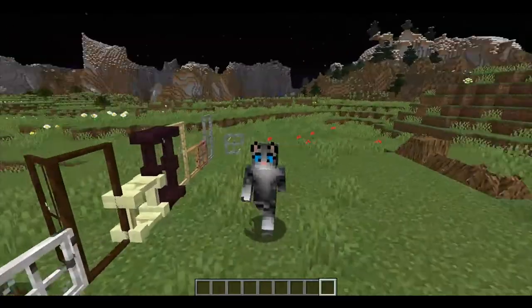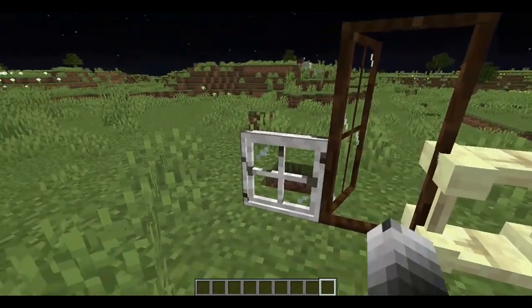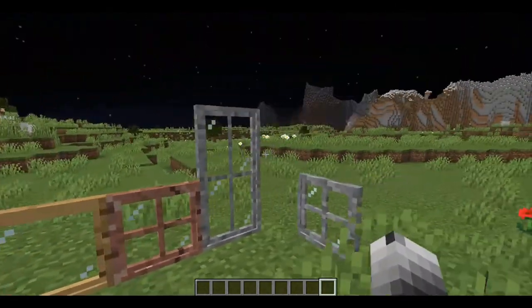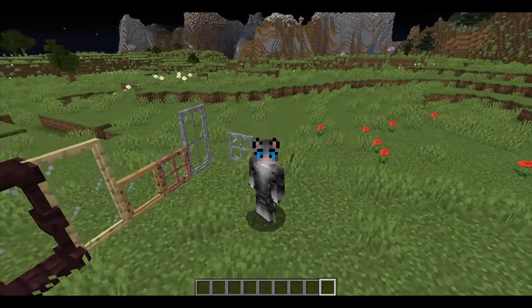Moving on, the next mod is the Windows mod. Basically, it just adds a whole variety of windows which function and open and close, which is pretty cool. It has quite a variety of windows with all different styles, and it's got window sill thingies — whatever it is you have under a window — and that's pretty cool as well.